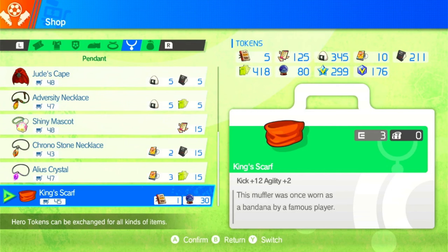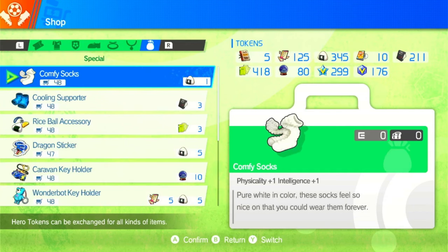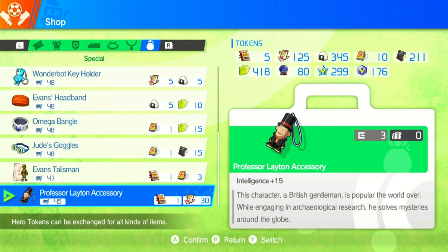For the pendant we're going to go with the King's Scarf. You are losing a little bit on a sub-stat with agility, but you get 12 kick — that's quite good and amazing for more shooting. You can also use the Alias Crystal: you lose a little kick but gain control, which could be useful for offensive midfielders or if you prefer that play style. Each stat's effect on the player will be explained in the description.